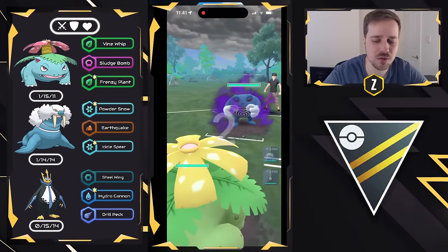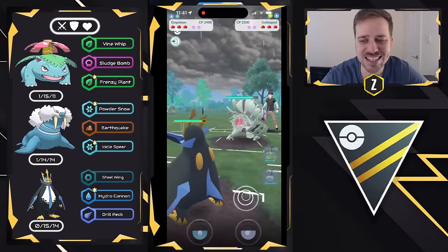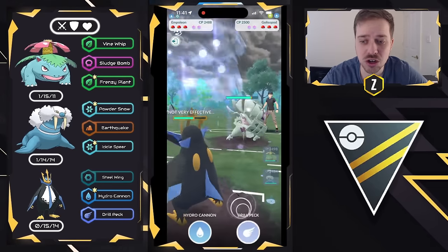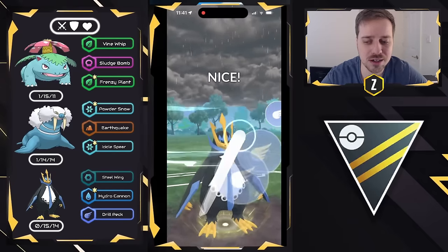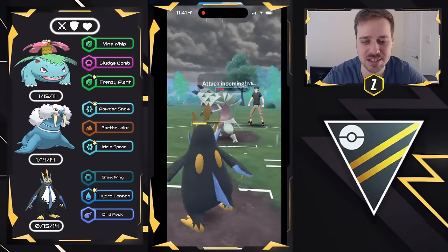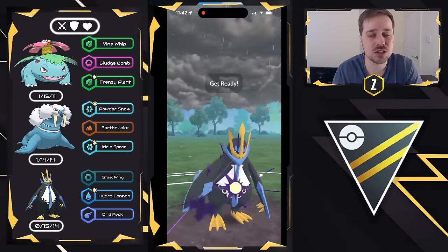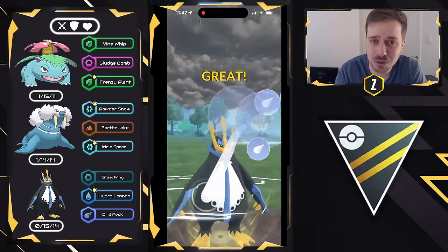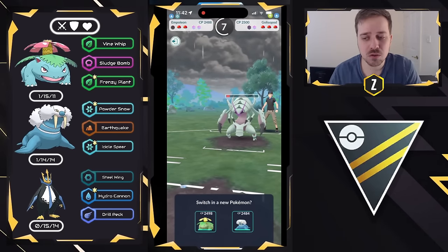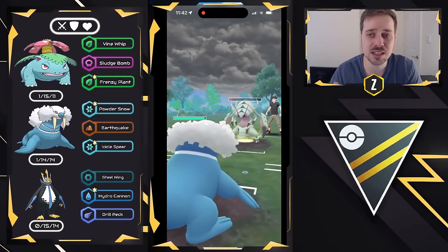Moving to the next one — Venusaur versus Shadow Poliwrath. Obviously a very good lead for us; I'm anticipating them swapping out, which they do. I come in with Empoleon into Golisopod. Golisopod is very strong in the Ultra League and pretty strong here as well. I love Empoleon's ability to resist those charge moves while doing super effective damage with Drill Peck. But now we're in a tough position: if I don't shield, Golisopod could force a switch; if I do shield, Poliwrath gets to farm down and throw multiple Icy Winds against Venusaur. I opt for shield advantage — it's a risky call.